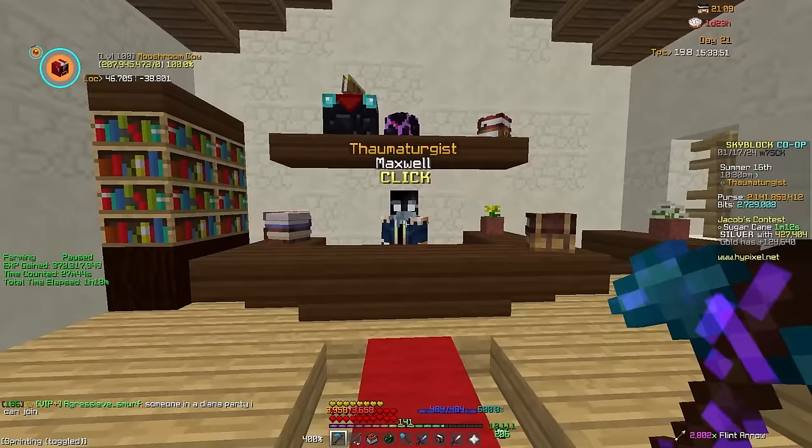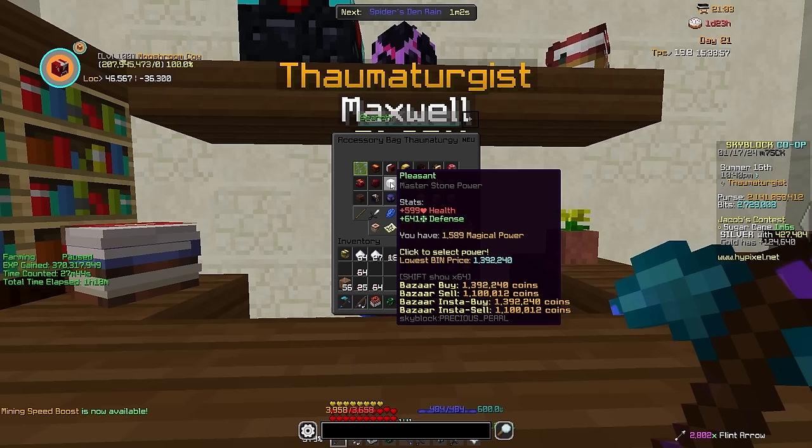For tankiness, we're going to recommend Pleasant, which comes from the Precious Pearl. This, out of any other defense power stone, is the most effective EHP-wise.